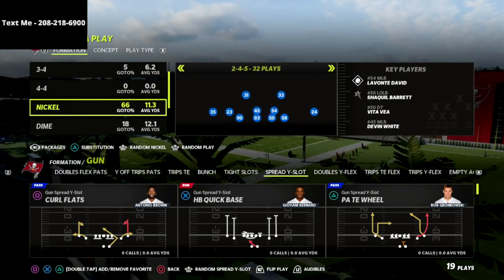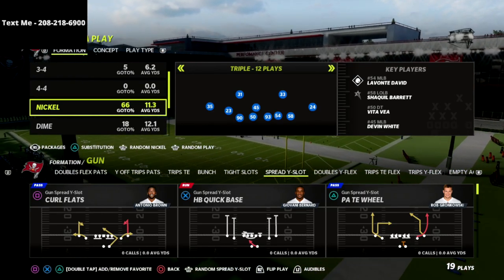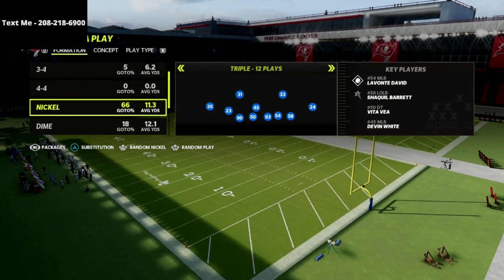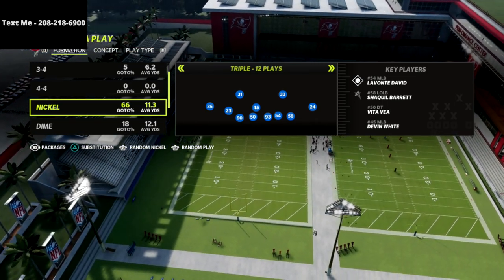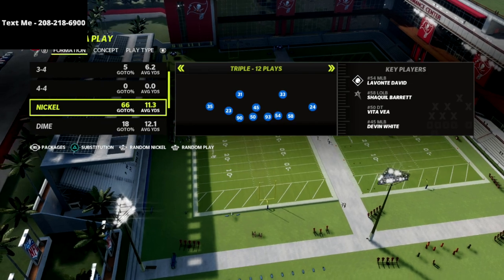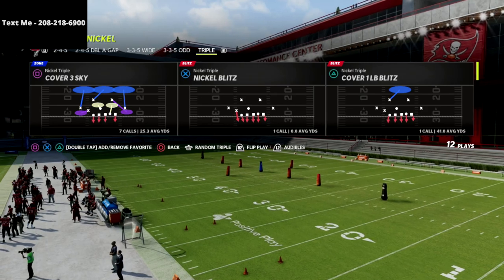What's going on guys, in this video we're going to be breaking down the nickel triple defense. This is one of the best pressure defenses I've found up to this point. It's really simple to set up and it's got some great positioning for the run. If you're looking to have something that can stop the run as well as the pass, this is a really good defense because it can do a lot with very little.